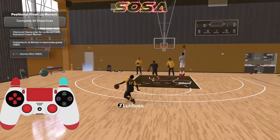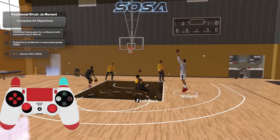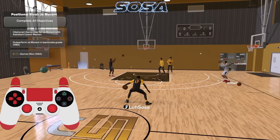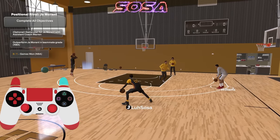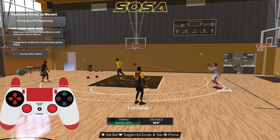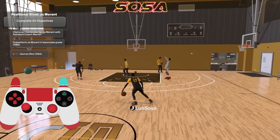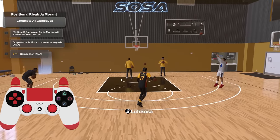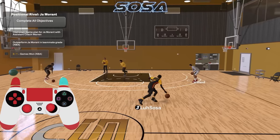You can do a behind the back out of the Steph Curry step back — it's got a little 21 Savage vibe. Make sure you have everything I've shown you today down. The way you do the step back: run to the side and flick down on your right stick. If you run straight you get one animation; if you go to the side you get the other.